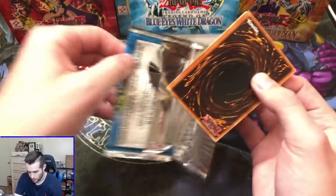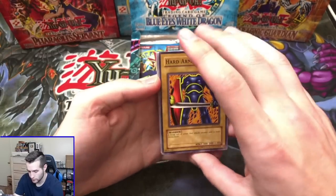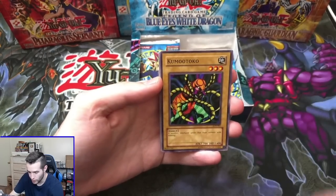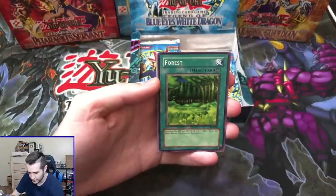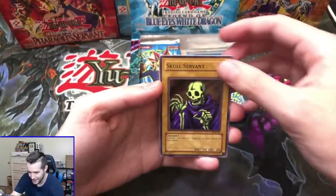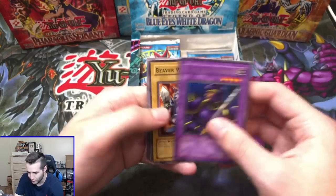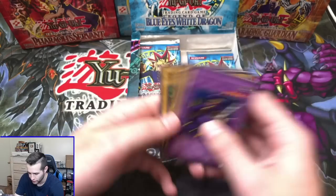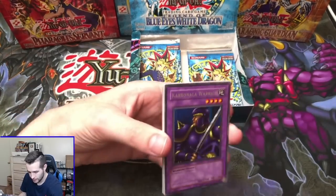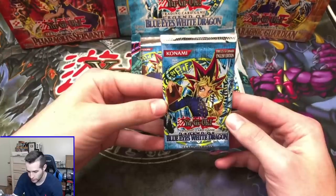Here we go. Hard Armor, Kumu Toko, Forest, Skull Servant — there's the legend — and Carbonala Warrior. Another fusion — Beaver Warrior, Petite Dragon, Root Water, and the Drooling Lizard. The Carbonala Warrior — not the guy we're looking for, but a pretty cool card. Legend of Blue Eyes White Dragon — Red Banner 2003 pack.